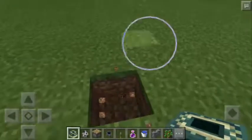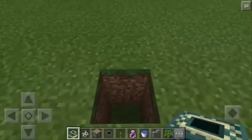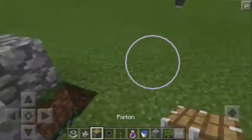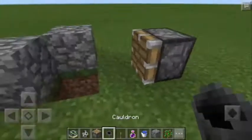All you have to do is to dig the ground up to 2 blocks deep and then you're going to place an end portal frame. Next, you're going to put a block here and also here, and then a piston somewhere here. It must be facing this way and of course the Cauldron here.